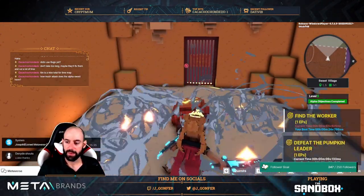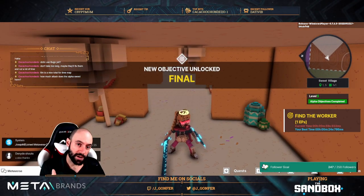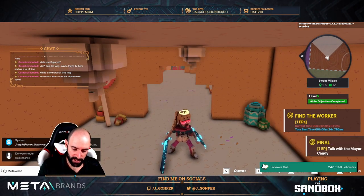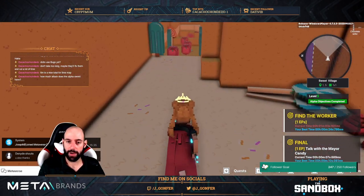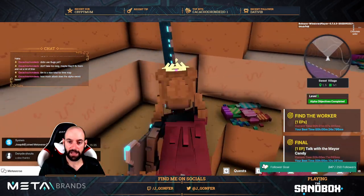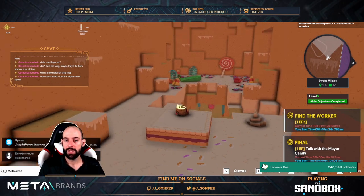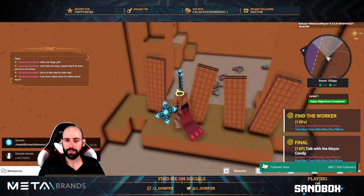Huge pumpkin leader — I didn't improve my time, but anyway, now you need to talk with the major. But before we do this, I will show you the other quest, because once you speak with the major the experience will be completed, and you will need to repeat again only for this quest.